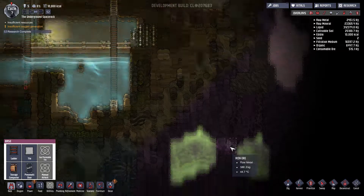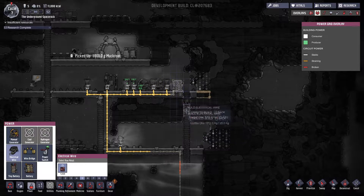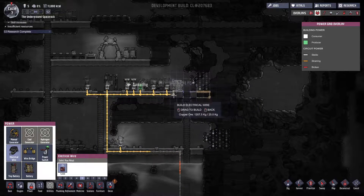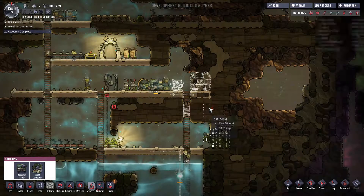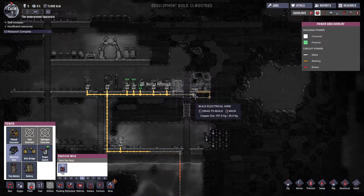Welcome back everybody to Oxygen Not Included. We had just gotten our fifth person, who we named Amber. She's kind of ugly, but she means well, so that's fine. We're just getting her set up, getting her own bed, getting her own table to eat at. Trying to flesh us out, make it a little bit more home-like. Keeping an eye on her oxygen — not looking too bad.